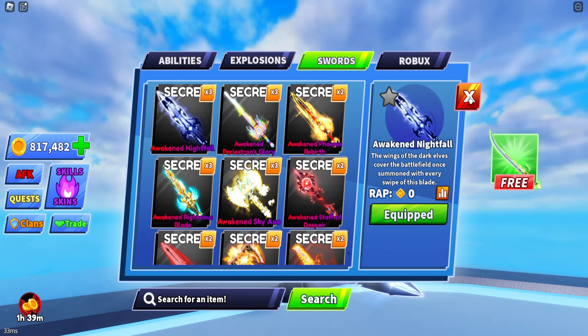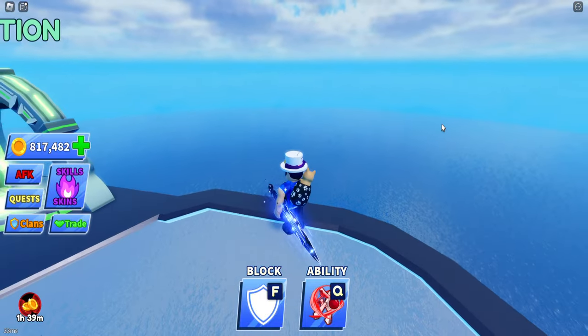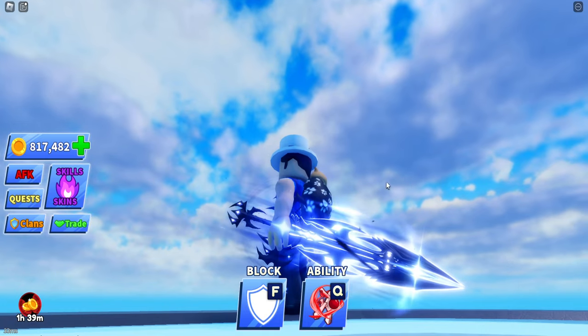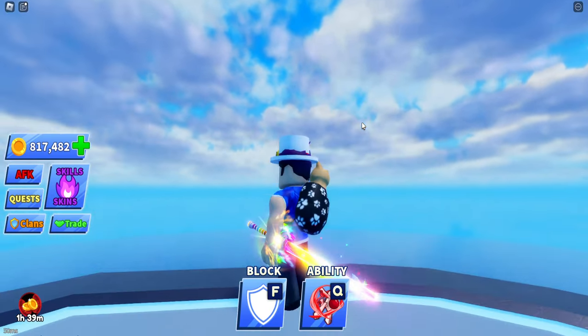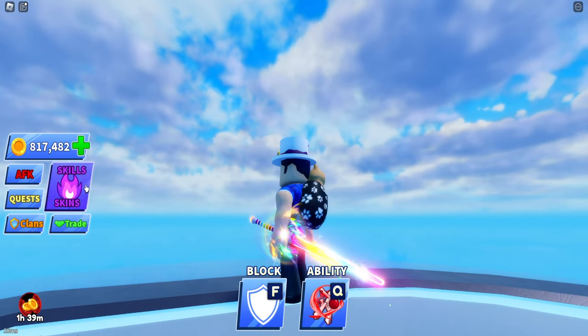We have ourselves the Awakened Nightfall up next — it's a pretty bulky sword but it has a good animation. This is a little bit of an animation on par with a premium sword, which is kind of nice. We have the Awakened Periostoran's Glory — a rainbow stick, and it has rainbow colors. Not too bad at all.